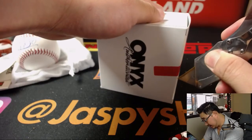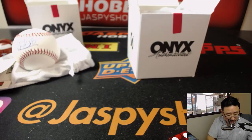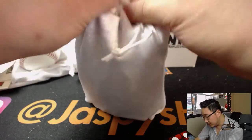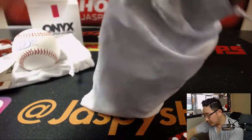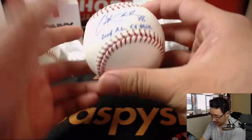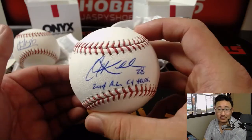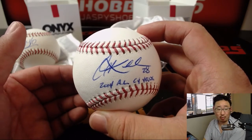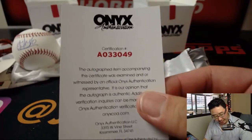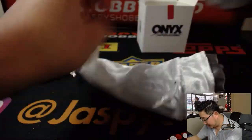And the last box. This one also has a JSA certificate with it. There's the JSA, there's the Onyx sticker, there's the autograph with the inscription — 2014 AL Cy Young. We know this one, right? I think you can guess at home as well. Rex, you've got this one, man — Corey Kluber. Corey Kluber. There's your Onyx authentication, the JSA, and the certificate of authenticity card from Onyx as well. There you go, Rex.